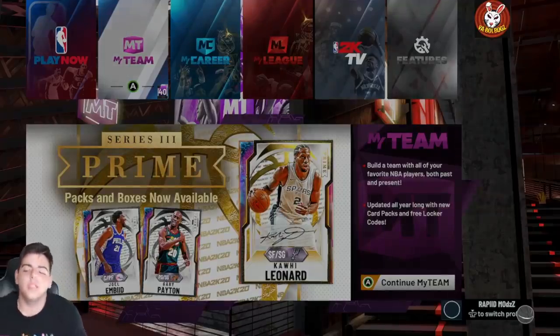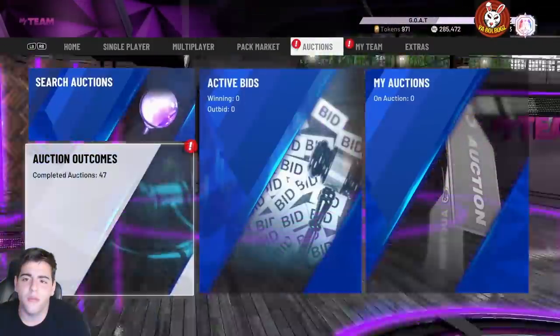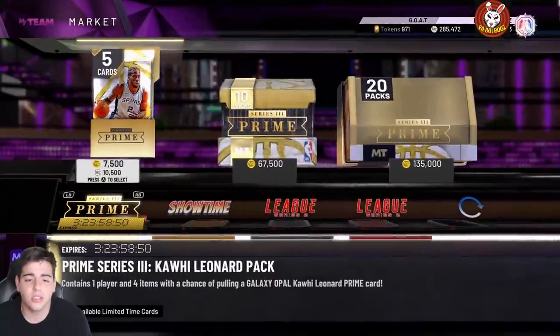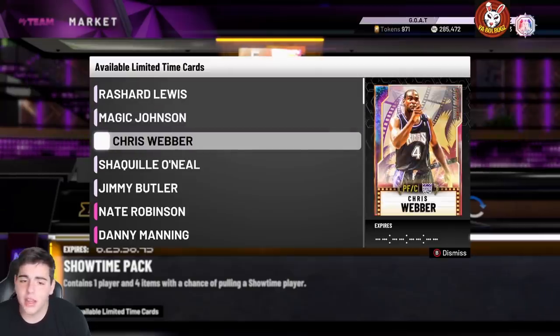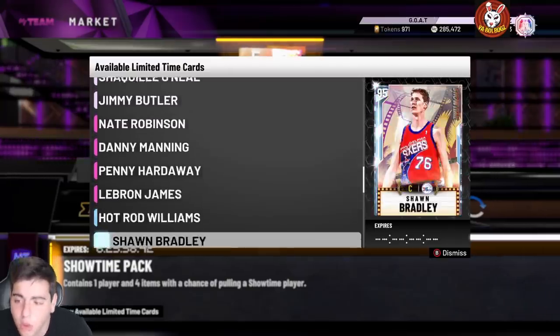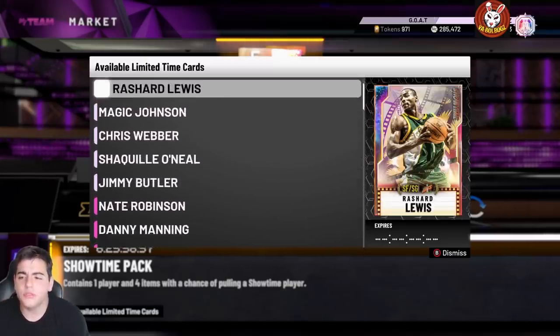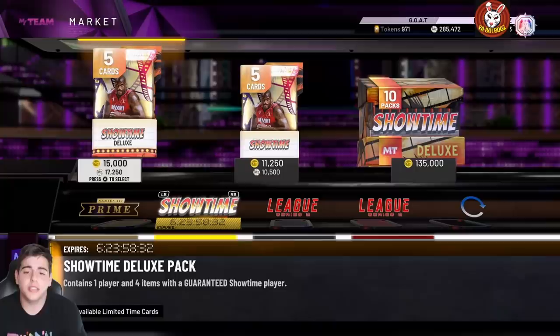What's good YouTube, it's your boy Bugs back on another NBA 2K20 MyTeam video. Today we have the new Showtime packs — we're gonna pop a couple of these. Before we get into the video, make sure to smash the sub button and drop the like. There's 17,000 MT packs, Magic Johnson GOAT is in packs. We're gonna pull a couple, hopefully get some fire — I'm looking to pull Rashad — and then have some gameplay after.